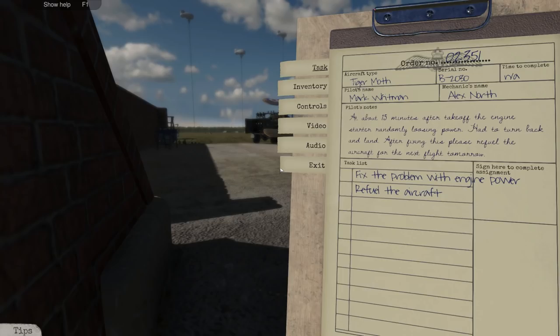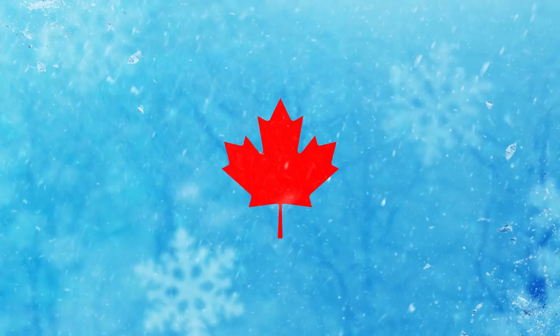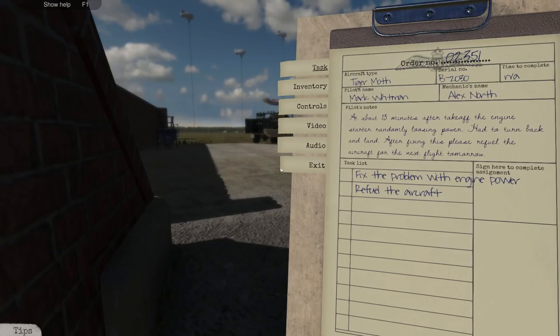81 missions, almost 800 parts to tinker with, and an unprecedented attention to detail. This is how this game is described, and this is how I say hello and welcome everybody to the very first episode of Plane Mechanics Simulator, a new simulator from Playway that puts you into the boots of an RAF, or Royal Air Force, ground crew technician at the start of the Battle of Britain.